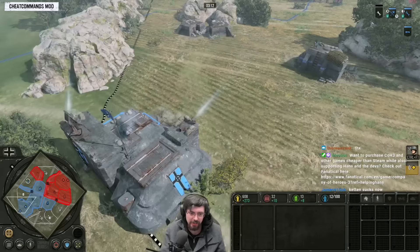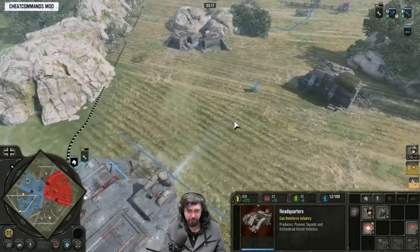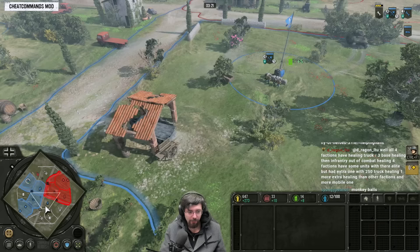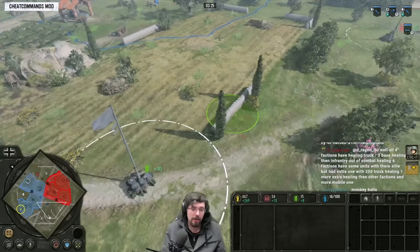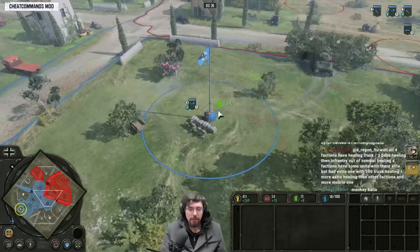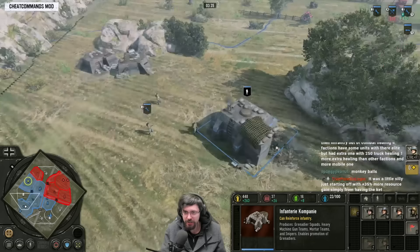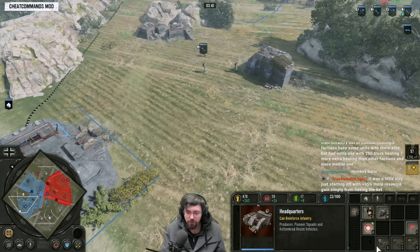It's a bit of experimentation. Maybe get a second Pioneer squad alongside this build. Pioneers build fairly quickly — actually very rapidly. So you might get two Pioneers, and then by that point you've got two Pioneers and one Kettenkrad, then drop in another Fallschirmjäger Pioneer again onto an important fuel point. So you've got two standard Pioneers and two Fallschirmjäger Pioneers. You could also go for an MG42 to help hold territory.